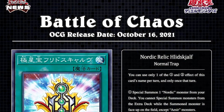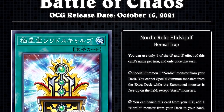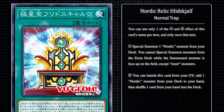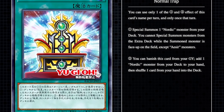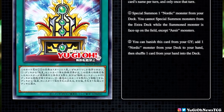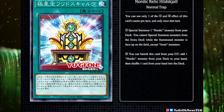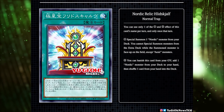Next up, we have Nordic Relic Hillid — yeah, I'm not trying to pronounce that one. This is, in fact, a normal spell card. I know the graphic says normal trap; I think that's just a typo. It says you can use only one of the 1 and 2 effects of this card's name per turn, and only once that turn. Either special summon one Nordic monster from your deck, but you cannot special summon monsters from the extra deck while the summoned monster is face up on the field except as Seer monsters, or you can banish this card from your graveyard to add one Nordic monster from your deck to your hand, then shuffle one card from your hand into the deck. Not a bad card. I will point out though that this card doesn't work with the Link 1 monster, because the Link 1 monster is unfortunately not a Seer monster. That might not super matter here, but it does change the style of the deck a tiny bit.